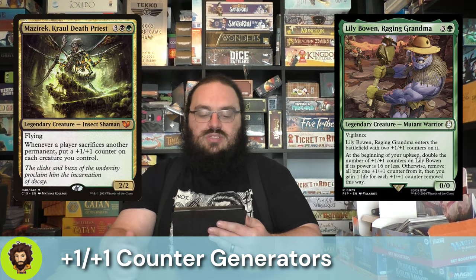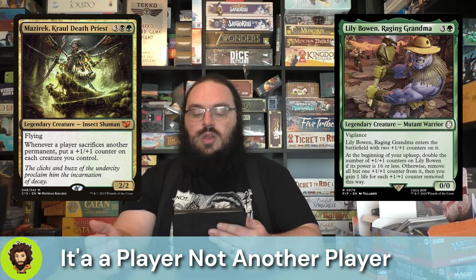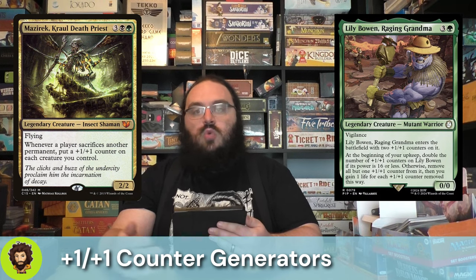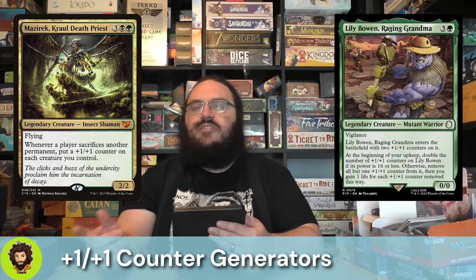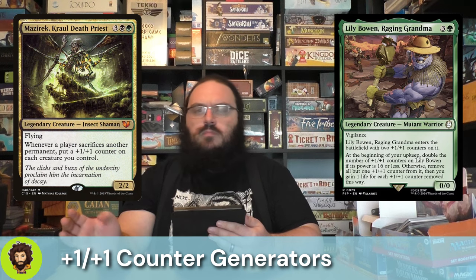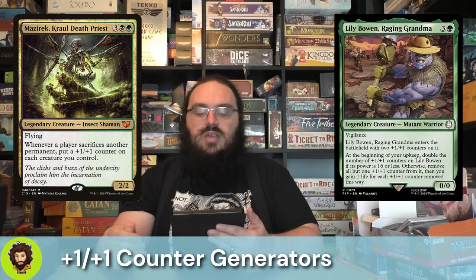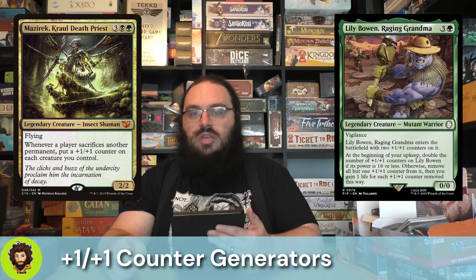Mazur to Crawl, Death Priest — a 2/2 for 5, kind of bad value, but they do fly, which is nice. Whenever another player sacrifices a permanent, we get to put a +1/+1 counter on each of our creatures. That's really where their value lies. We're stacking counters left and right in this deck. And if any of our opponents are playing with treasures, food, clues, blood tokens — sacrificing is happening in these games, and we're going to gain a lot of power from it.